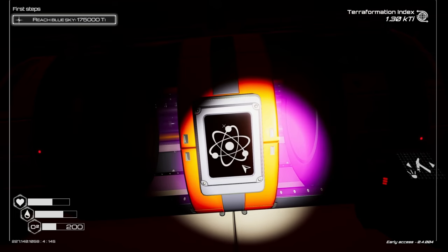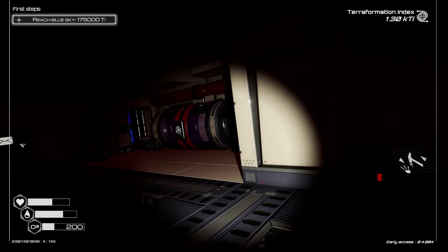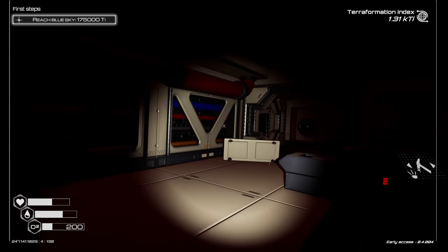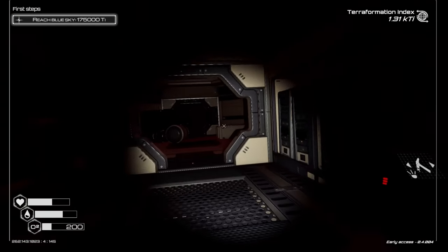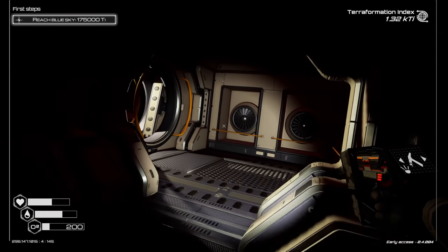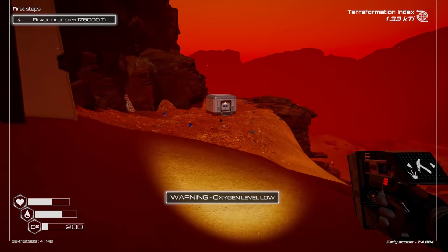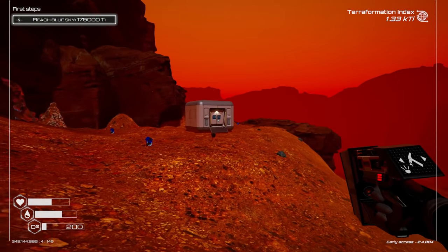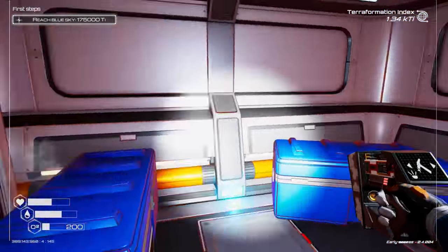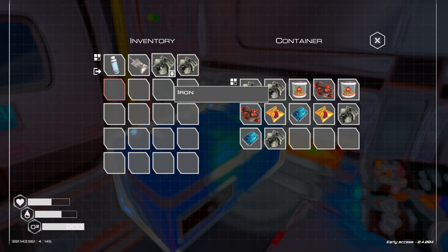I don't think I can deconstruct any of this stuff here. Let's go get some oxygen. I forgot to read the beginning message for this whole game, but I believe — unless they changed it — we're like a convict working off our sentence by coming to another planet and terraforming it. Which is a heck of a way to spend a sentence. I'll have to verify by reading the message.